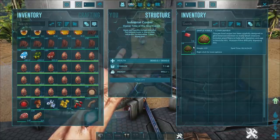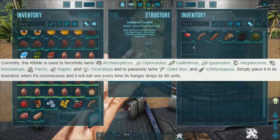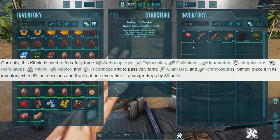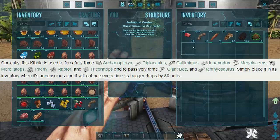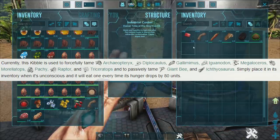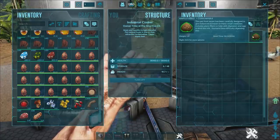Simple kibble is used to tame archaeopteryxes, diplocauluses, gallimimuses, iguanodons, megaloceruses, morellatops, pachys, raptors, and triceratops, as well as to passively tame giant bees and ichthyosauruses. So that's what you use that kibble for.